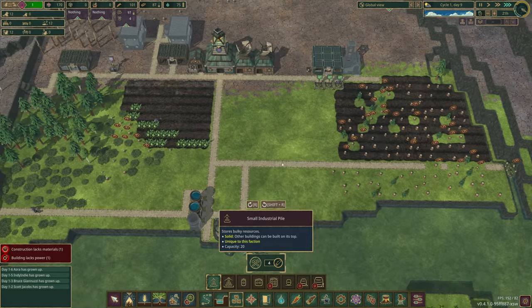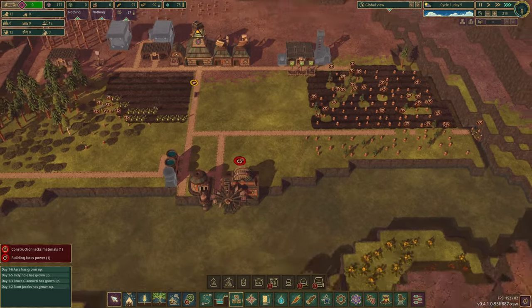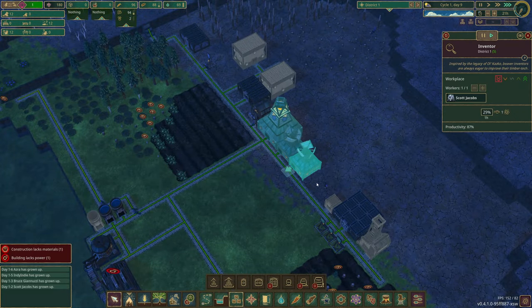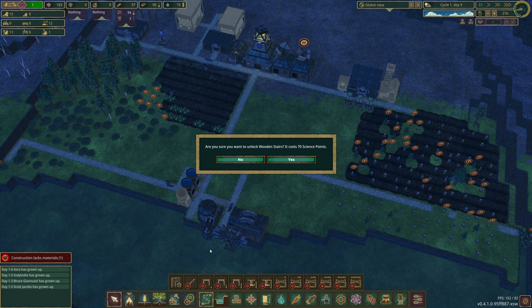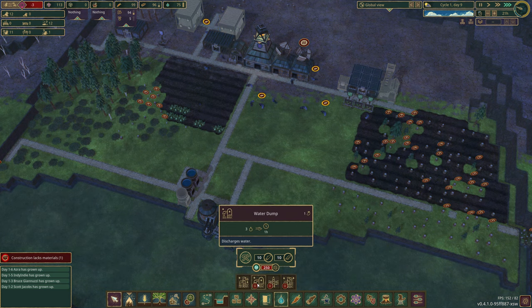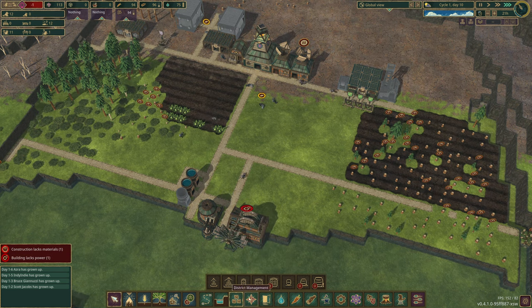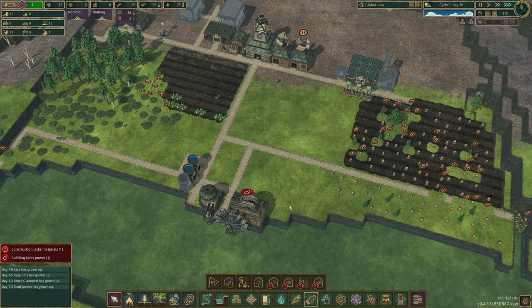Let's just get one of these in for planks. Planks - there we go. We'll have that little one for planks, capacity 20. That should be enough to get some buildings done, and we can always empty and demolish it when needed. Our science points are looking really good. I'm going to unlock the wooden stairs and have a look at a large water wheel. The large tank takes 20 gears - we have enough to unlock that one too.